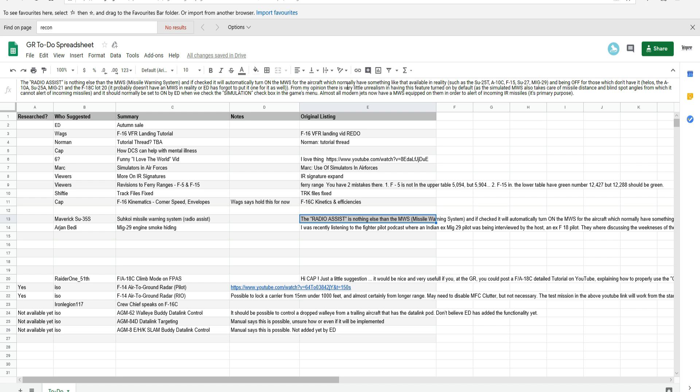In my opinion there is very little unrealism in having this feature turned on by default, as the simulated NWS also takes care of missile distance and blind spot angles from which it cannot alert of incoming missiles, and it should normally be set to on by Eagle Dynamics when we check the simulation checkbox in the game's menu.